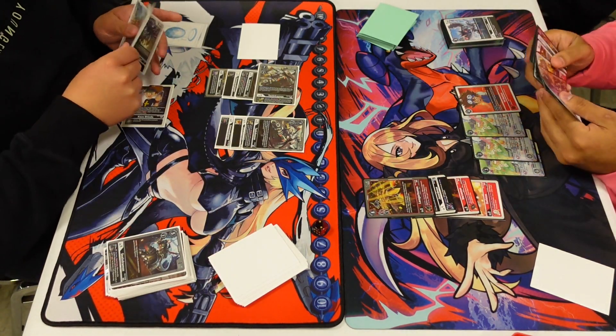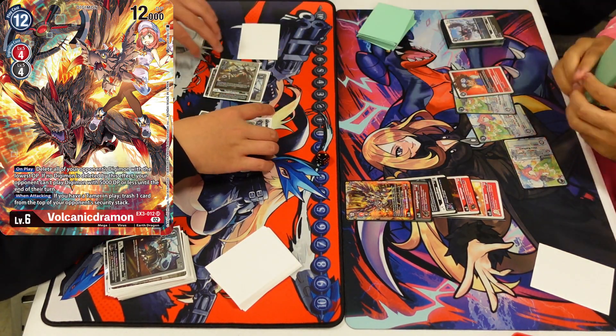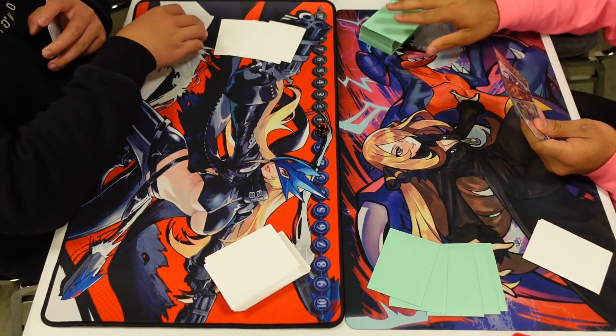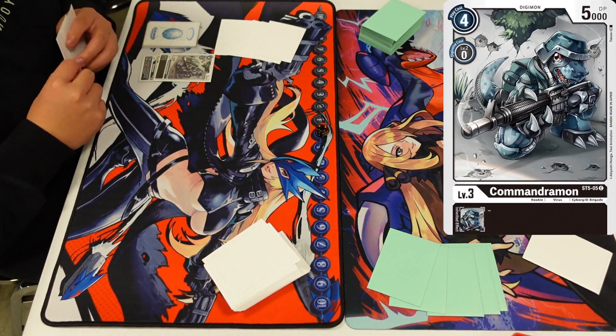He could put up another Commander Mon, but Volcanic Dramon's deletion is a spread effect so it would delete both Commander Mons. Sitting at two memory isn't enough. He's digging trying to do something, possibly getting a blocker Command Mon, but we whiff and pass turn. I just digivolve into the Volcanic, blow up both opponent Digimon via on-play, swing, trash the top security, and hit my opponent for game. That's game number one.